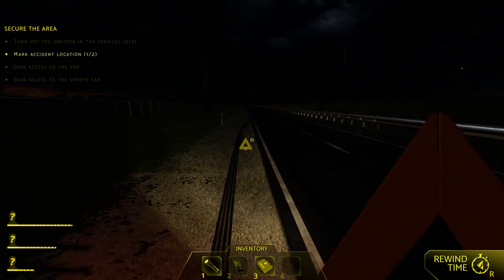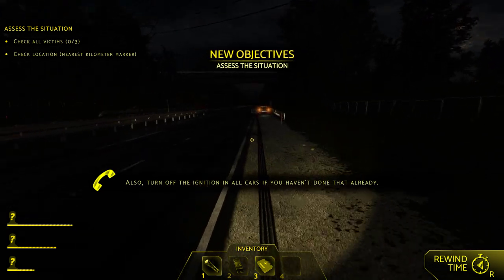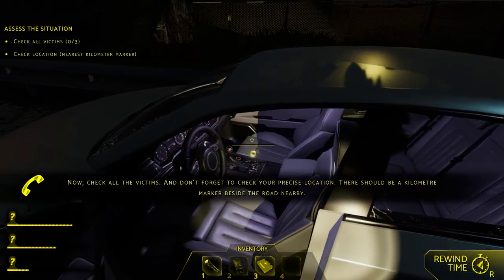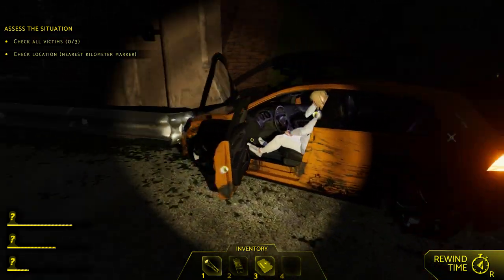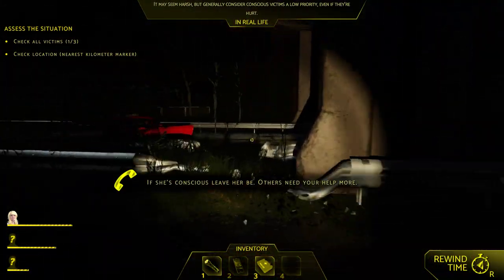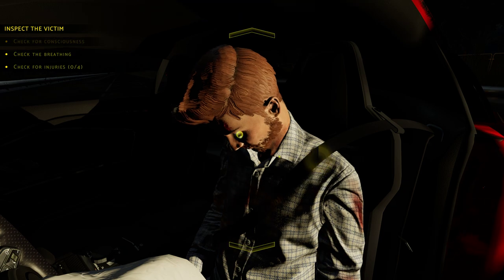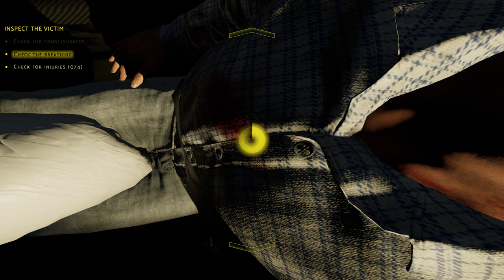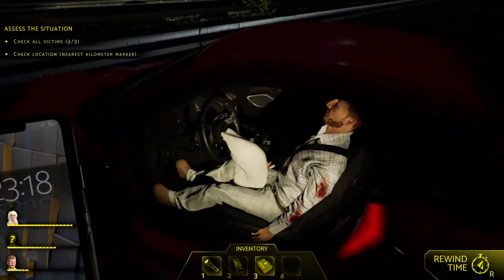We're going to mark the location then check on our casualties. She's okay - she's still conscious, so there's nothing major there. My car - where did she go? She walked away. Okay, victim is conscious - that's all for her. Come to this guy - wake up, check the airway, check if he's breathing. He's not breathing. He has wounds here and on his arm.